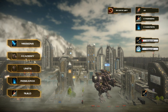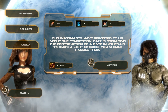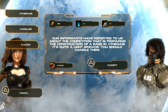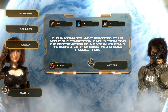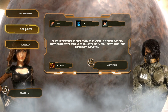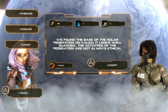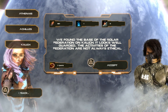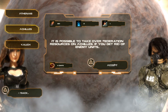Research, units, academy, missions. Our intelligence has reported competition preparing the construction of a base on Athenais — it's a light brigade, we should handle them. It is also possible to take over federation resources on Achilles by eliminating enemy units. We've got different missions to choose from with different rewards and completion times.